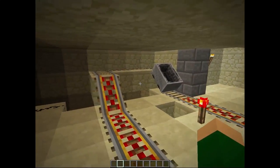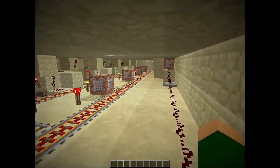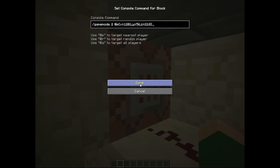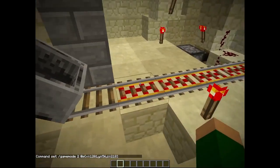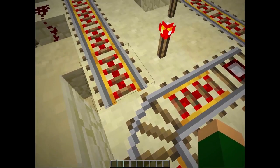As you can see, it uses rails — which probably isn't the most efficient method, but it's the easiest for me to understand. So when a prisoner goes in, they stand on the pressure plate on this block and that sets them to adventure mode so they can't destroy anything. It then sends a signal down here, which sets off this minecart.